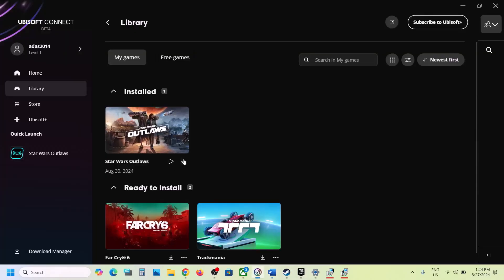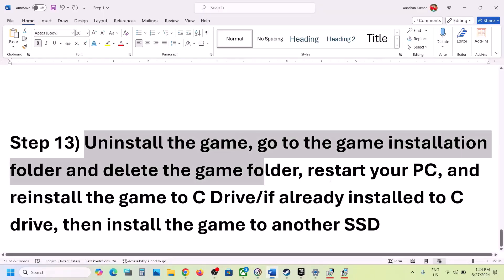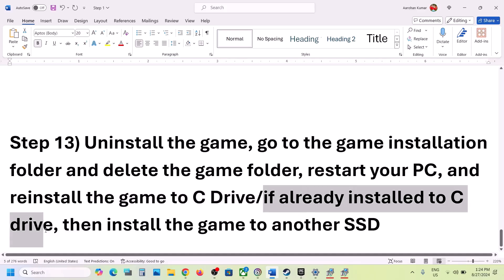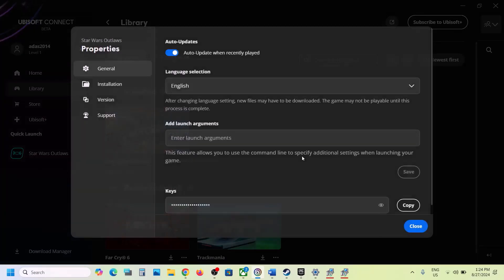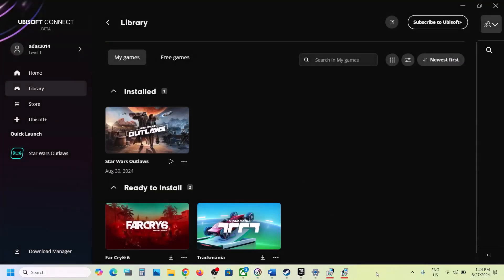The last step is to uninstall and reinstall the game. After uninstalling, go to the game installation folder and delete the remaining game folder, then restart your computer. Try installing the game to the C drive — if it was on a D drive, external drive, or E drive, installing to C drive may help. If it's already on C drive, try installing it to another SSD. One of the steps shown in this video should help get the game running. Thank you for watching — please like the video and subscribe to the channel.